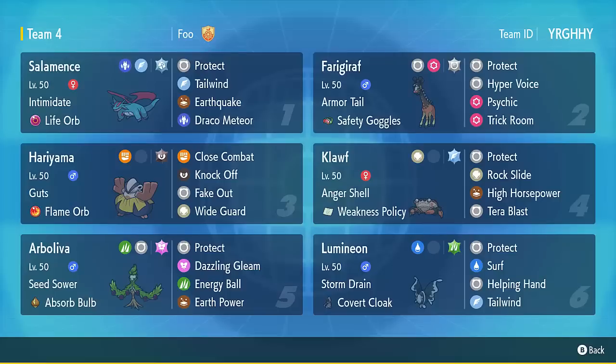The last Pokemon is Arboliver. I needed something that could do damage into Dondozo, and this with its spread does that relatively well. Energy Ball is the main way to hit it. I had the smart idea to pair it with Absorb Bulb - if you self-surf with Lumineon, you get the Absorb Bulb activation giving plus one special attack, and Seed Sower activates so you get Grassy Terrain, meaning your Energy Ball will do a ton of damage. If they Tera into a Dragon type you have Dazzling Gleam, or Steel type you have Earth Power. It's generally a good Trick Room attacker.